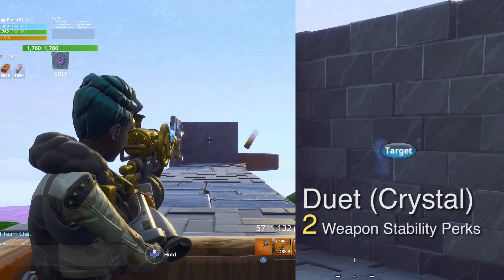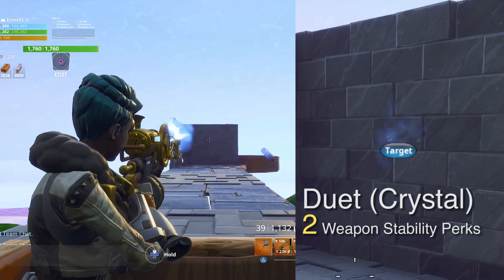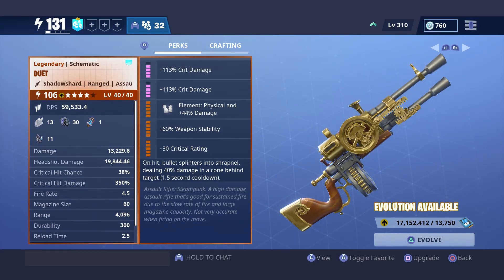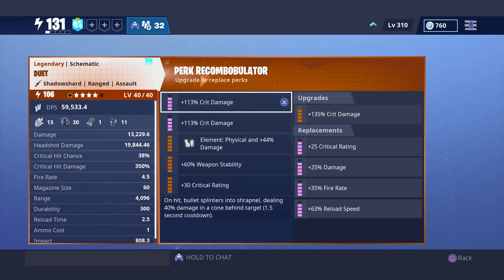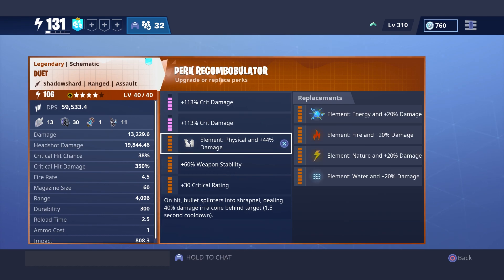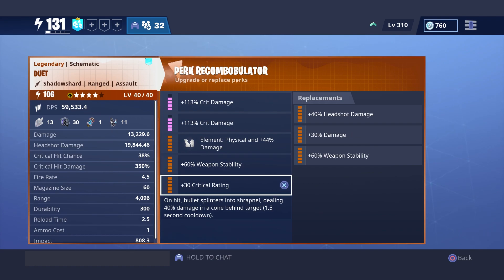I personally wouldn't use a second weapon stability perk though because you have to sacrifice a damage perk for it. As for the perks overall, I went for a crit build with one crit rating and double crit damage because I was unaware of this first shot accuracy behavior. Now that I know about the accuracy, I think it might be better to go with damage perks. You can even have one damage and two headshot damages — this is one of the few weapons where that setup would actually make sense for the average player.